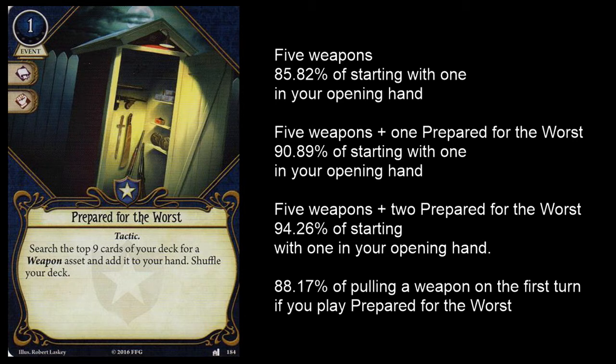Now if you don't happen to draw a weapon in your opening hand — and that's mulliganing aggressively, basically ditching your entire opening hand to draw 5 new cards if you don't draw a weapon — if you do end up with a Prepared for the Worst and no weapon, you've got about an 88.17% chance of pulling a weapon on the first turn. So if you need a weapon, this is the way to get it. It's not an absolute guarantee, it can whiff, but you have a very good chance.